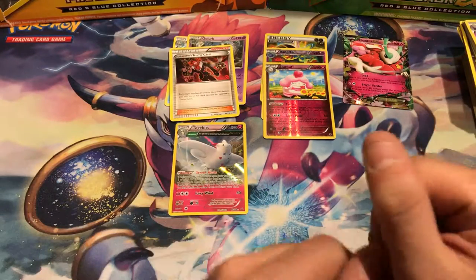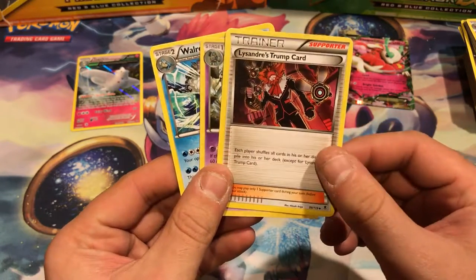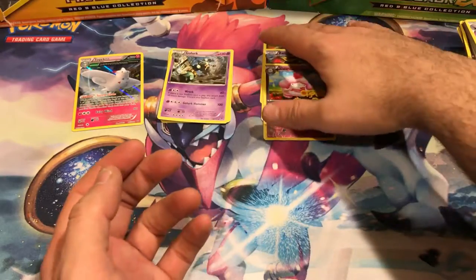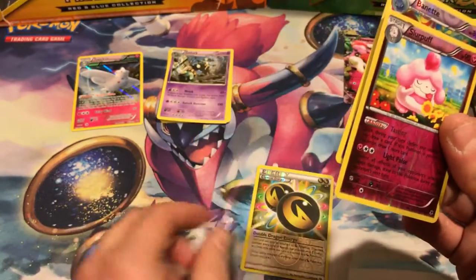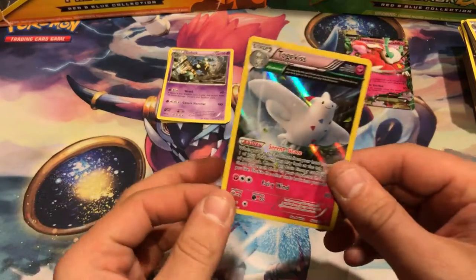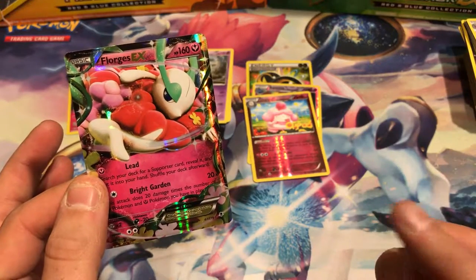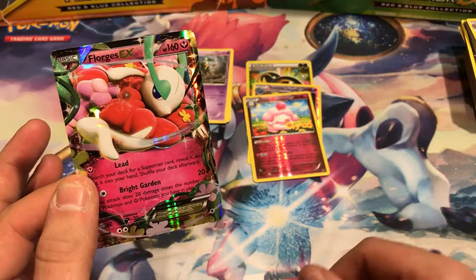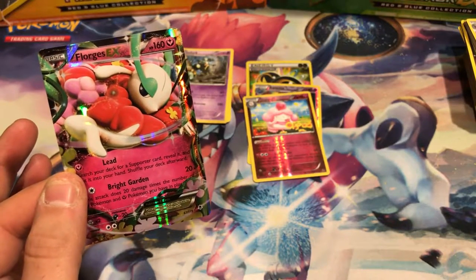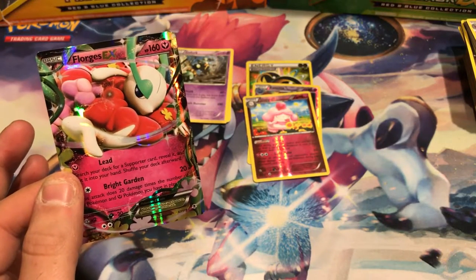So those are the Walmart packs. We got Golurk and Walreon out of the packs by themselves. Reverse Hollows. We did get Double Dragon Energy. Two rare cards which were Bayonet and Slurpuff. One Holographic which is Togekiss. And we got one EX card out of the whole thing — Florges. So that's the end of the video. Thank you guys for watching. Don't forget to hit that subscribe button, comment down below, and let me know what your favorite card was. Don't forget to follow me on Twitter at VacantPokemon. Leave a like if you liked it. I will see you guys next time. Bye.